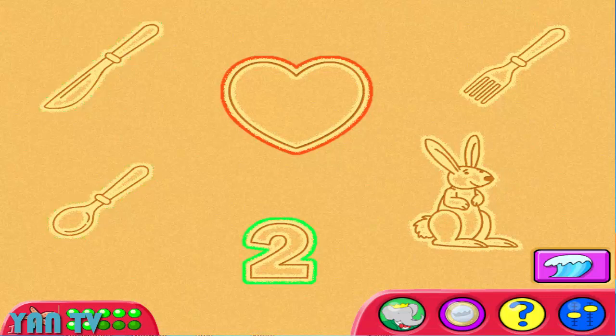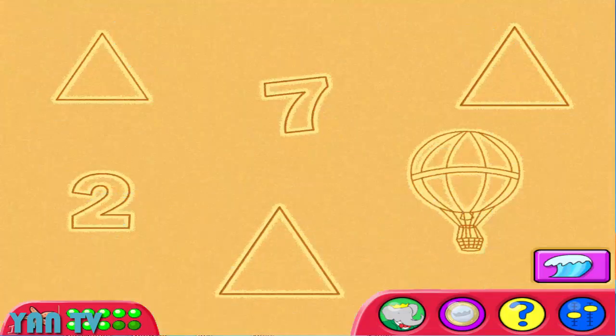That's not quite right. Try another picture. A rabbit. Perfect. You found them all. I see by the sea a triangle. Triangle. Seven. One. It's not quite right. Try another picture.